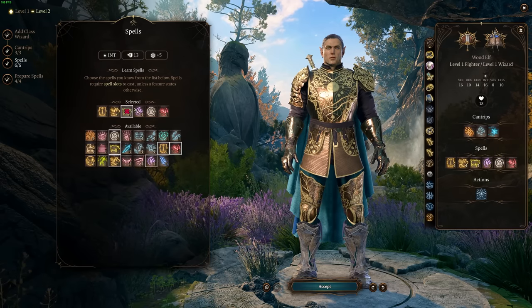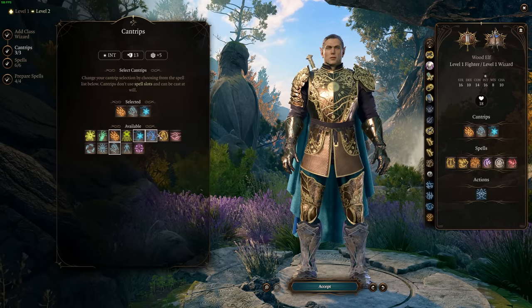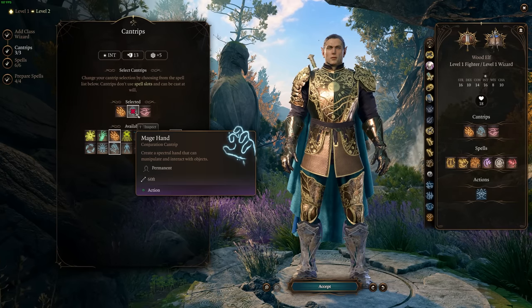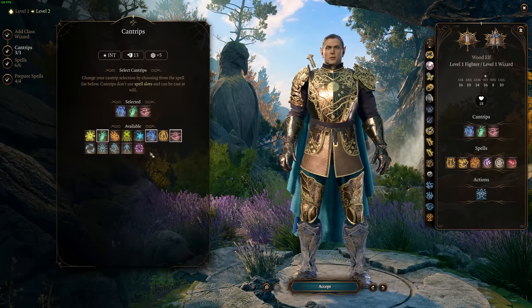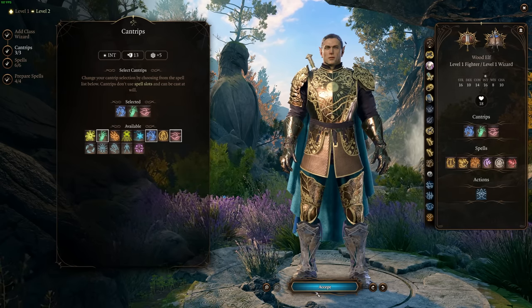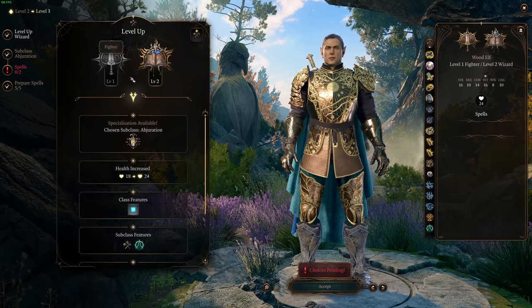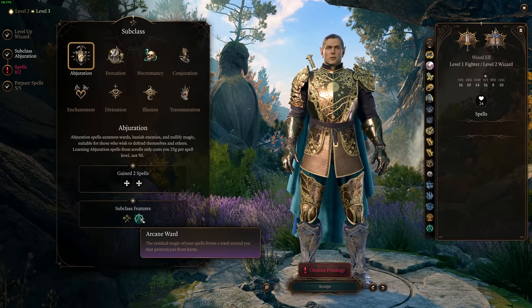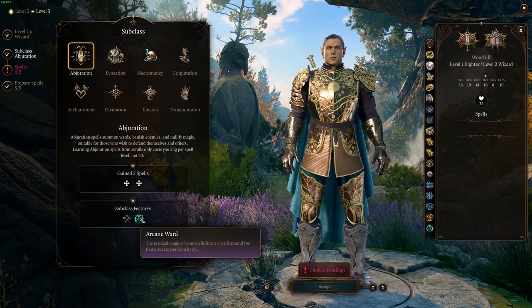For cantrips, maybe get Friends or Mage Hand — if you're a Gith, you'll already have it. You can go with Bone Chill, Shocking Grasp, or Ray of Frost for some unlimited-range capability. Once we've done that, we're going to pull into our next Wizard level as well, because the key thing here is we want to unlock this subclass feature: School of Abjuration. The residual magic of your spells forms a ward around you that protects you from harm.